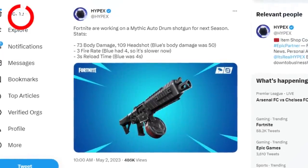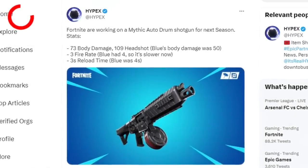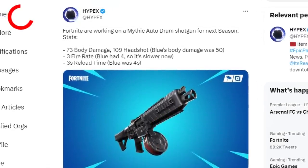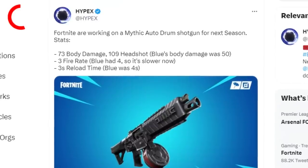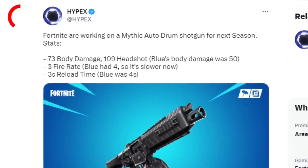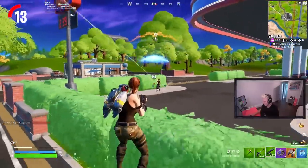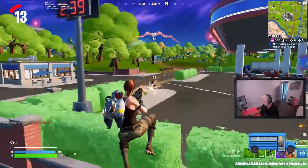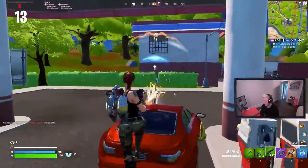Fortnite are working on a new Mythic Autodrom shotgun for next season. Here are the stats: it's going to do 73 body damage and 109 headshot damage. The blue variant's body damage was originally 50, so this thing is going to be incredibly overpowered. The jump shotgun alone was already broken — this thing is going to be on another level.